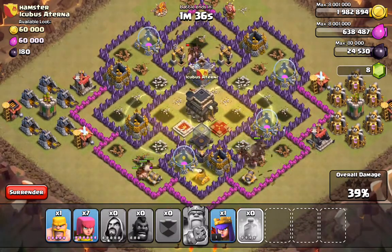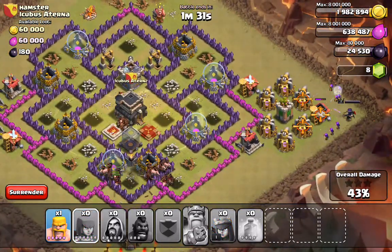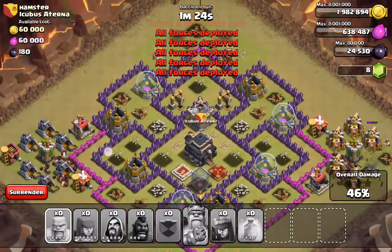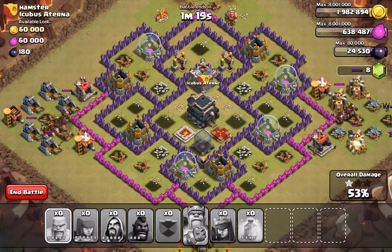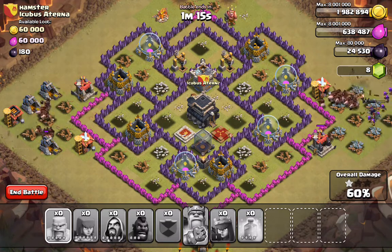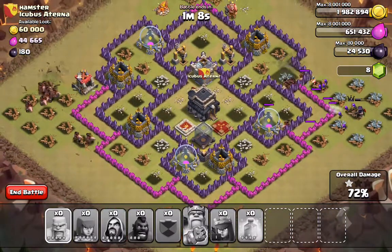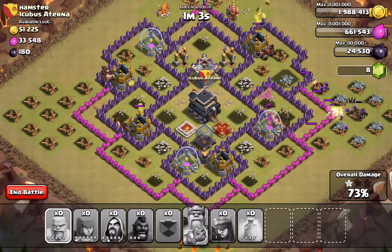That should get us through everything. Cool, that was pretty money. We just gotta do some cleanup here, which we should have plenty of time to do as long as the hogs get to the town hall first - which we should be good on. Got over a minute here and hogs are pretty quick. That's why I dropped my archer queen down to get them through a little quicker.